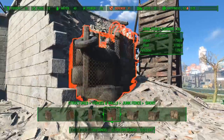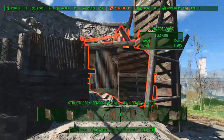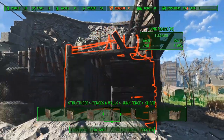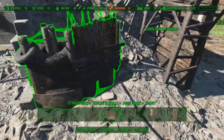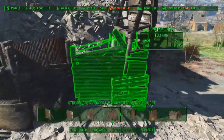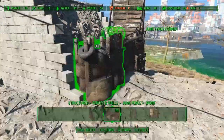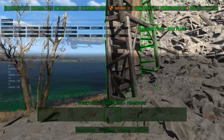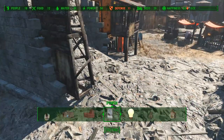Let's first complete the wall on this side. There isn't much room for anything else here, so I will just close this off using some more junk walls.